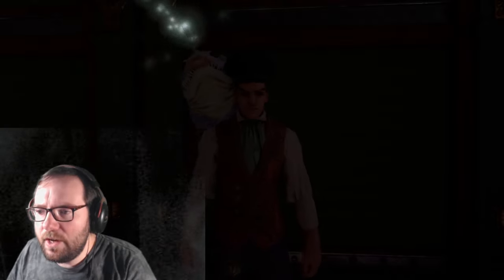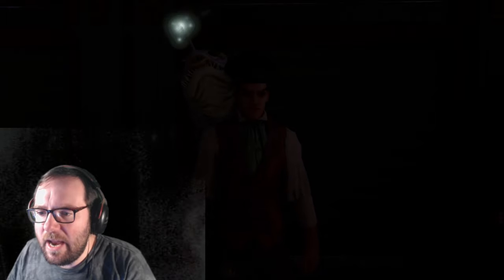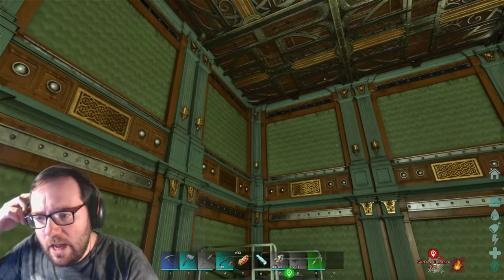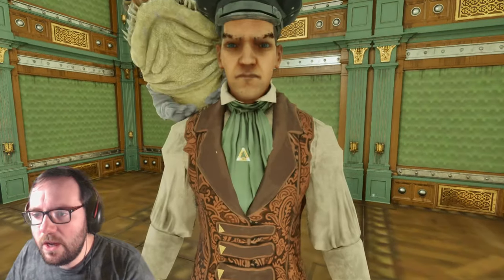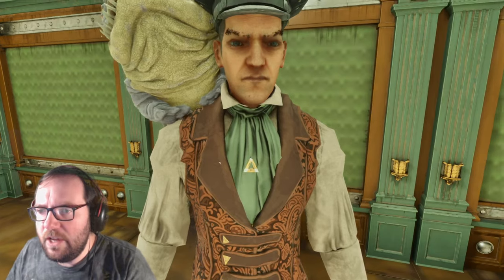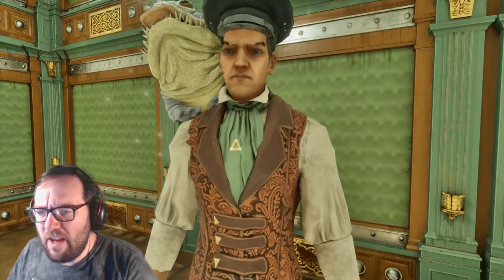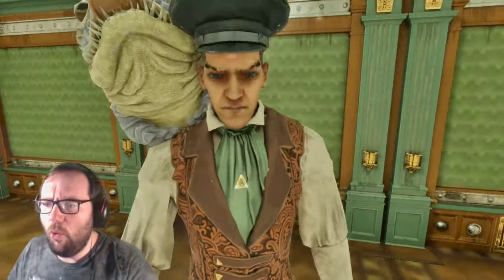Welcome back to another episode of ARK Aberration Ascended. Last episode we tamed a laylaps, which we'll look at in a minute. Today we're going after a reaper. The way to do this is you find a reaper queen, get it below 2000 health, then turn off your light and it'll impregnate you. Then you have about 20 minutes to get XP before you give birth. It's a pretty gross process.